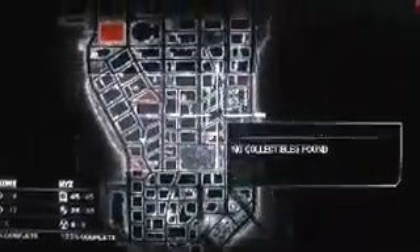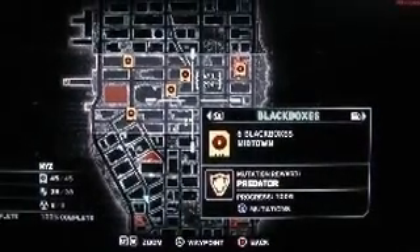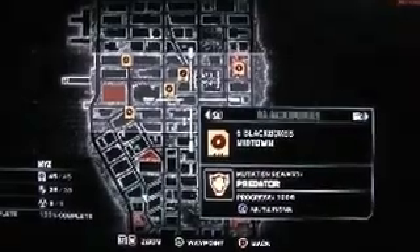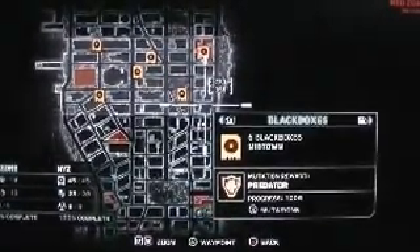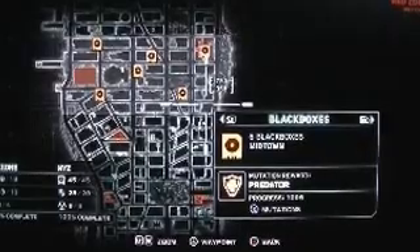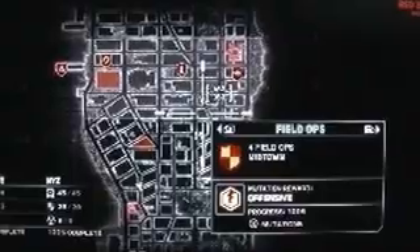There are no layers in Chinatown. For black boxes in midtown, we have six — I'll move the cursor so you can see them all. The reward is predator. Then field ops, we got four for offensive.